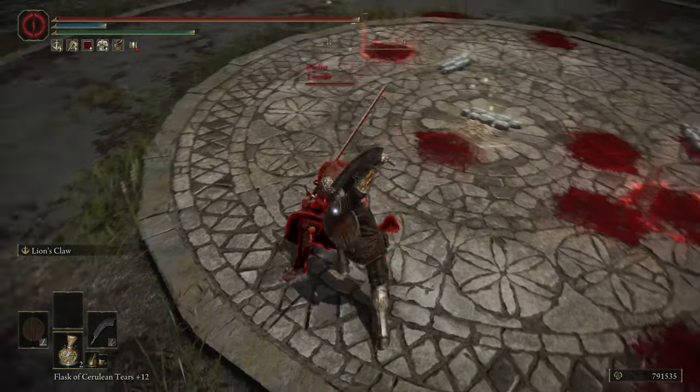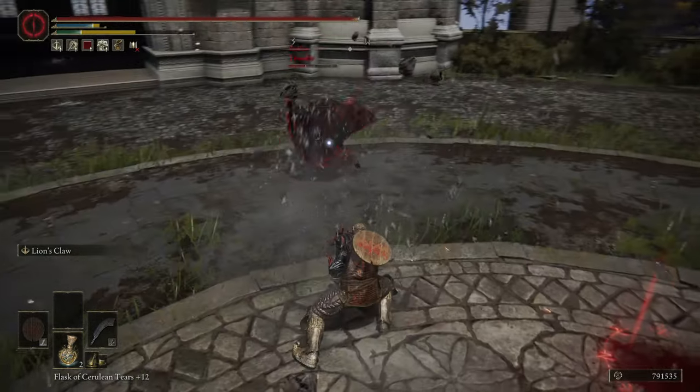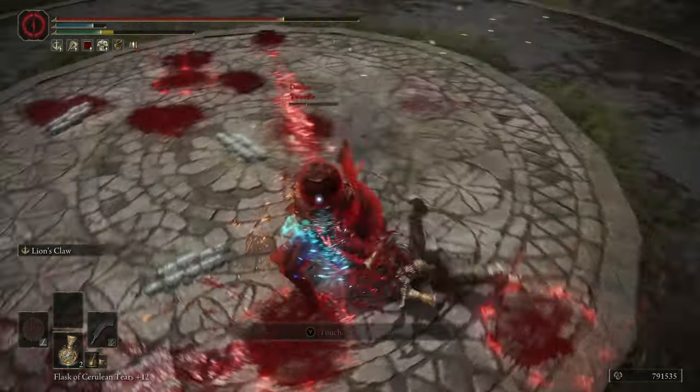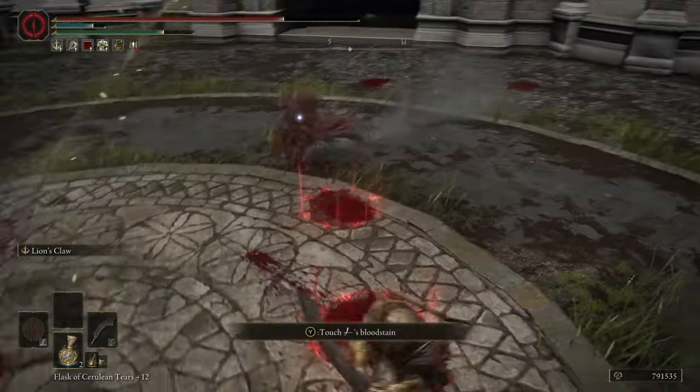If they did roll to your side, then you have a bit of a harder time, because your R1s are very linear. So that's something to keep in mind — the R1 attacks, while they are quick, don't track well and are very straightforward. So that is, in a way, a con of the weapon, but it's really not a big one.